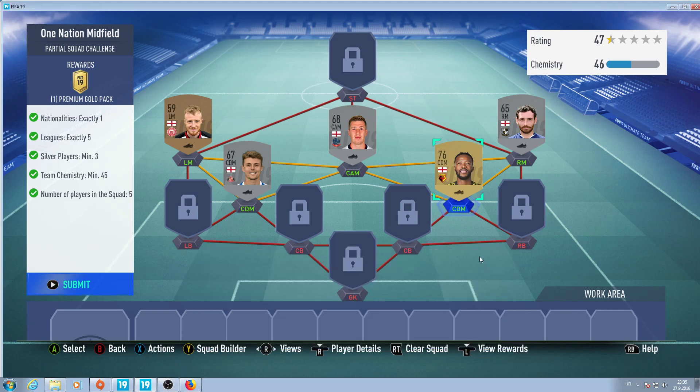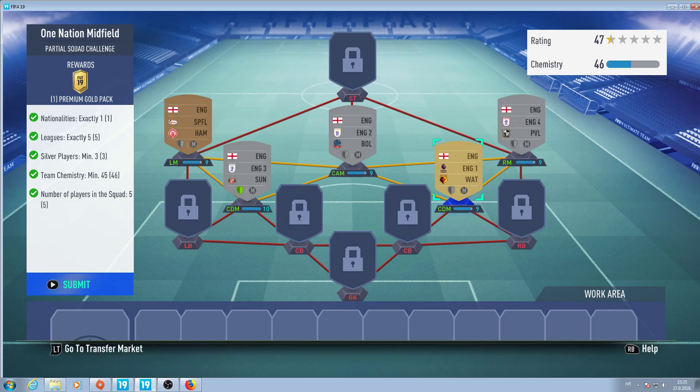Hello and welcome to this FIFA 19 video. In this video I am doing this squad building challenge. It's one nation midfield. You don't need loyalty bonus if you are using the same players or same concept. You need 5 leagues exactly with just one nationality.